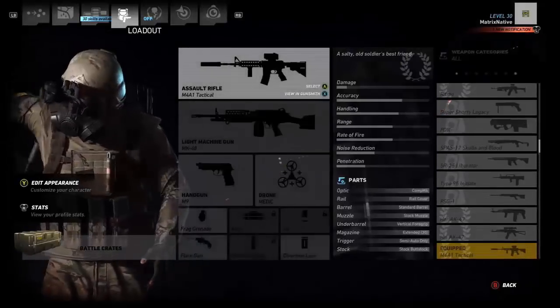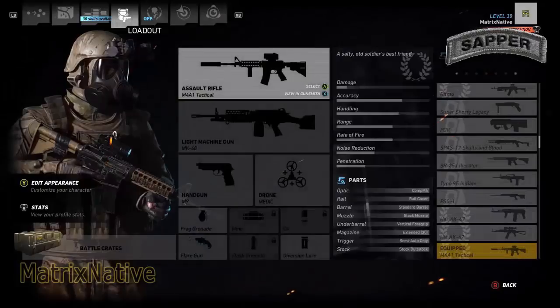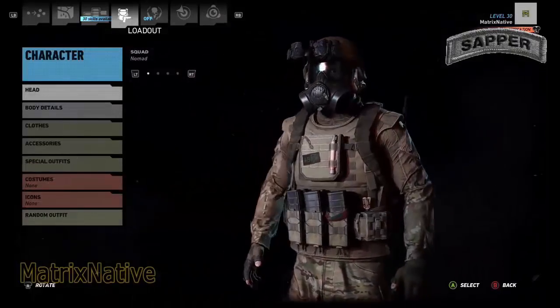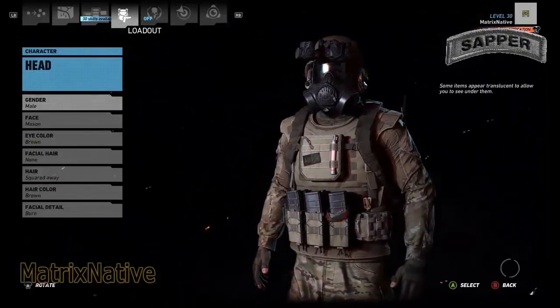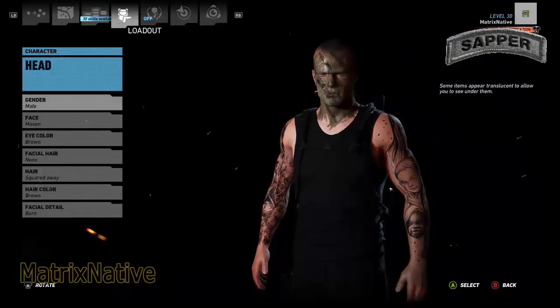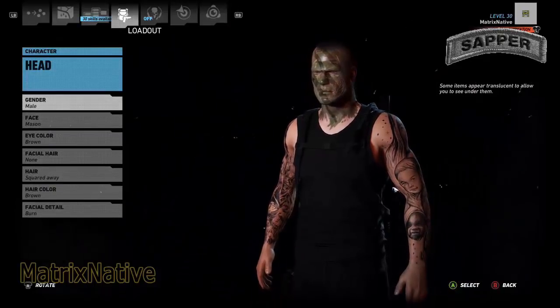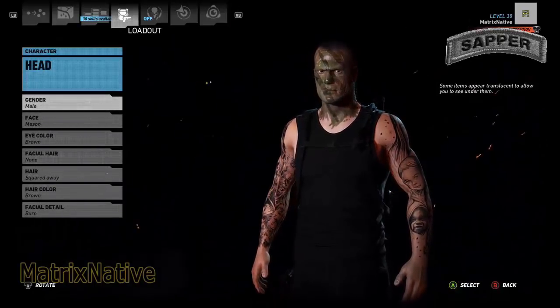This will be the first time we're actually using the new browser, the new menu up top. Go ahead, tap that Y and let's get into it. For the head today, you can reset your character if you don't like your current character, which is pretty cool, but I'm going to stick with Mason.